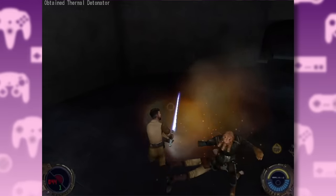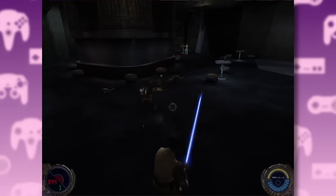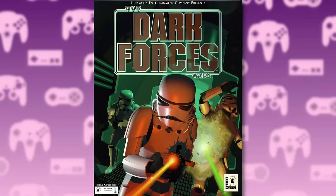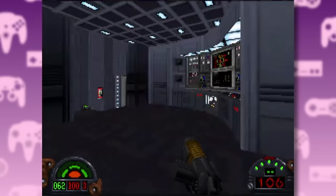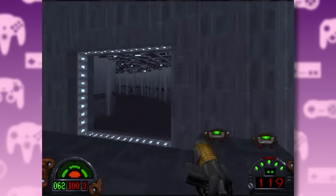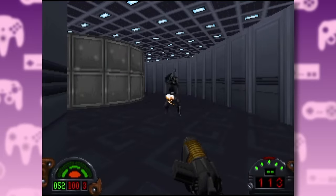But before we really dive into this game, we actually have to go back to the 90s. Jedi Outcast was actually the third game in the series that started all the way back in 1995 with Kyle Katarn's first adventure. Dark Forces was a great game, but it was a Doom clone with a Star Wars skin. And you could also look up and down, which was a really big deal at the time, apparently.